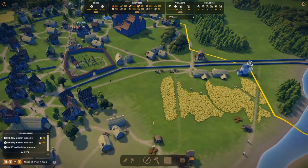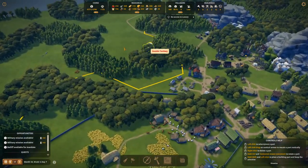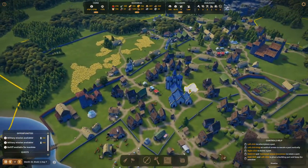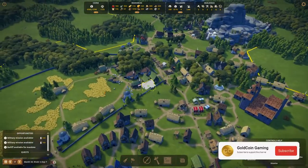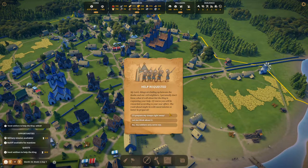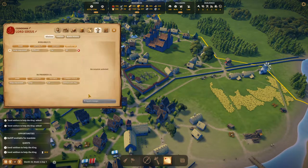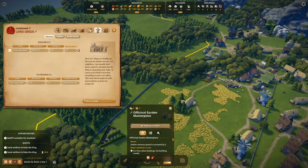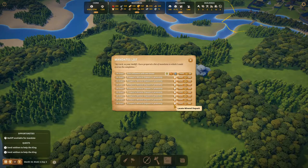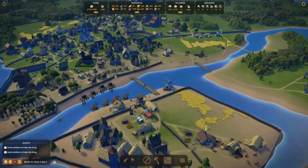We might actually need another wheat farm to improve our bread situation. I don't want to add anything in this area until we resolve the housing situation — people are going to need houses nearby and I don't see a good spot right now. Until we convert that into a residential area, we'll hold off. Speaking of missions, let's assign those military missions right away and send them on their way. This wounded unit — the monument isn't providing healing? Oh, it is. They just didn't have enough time to fully heal.